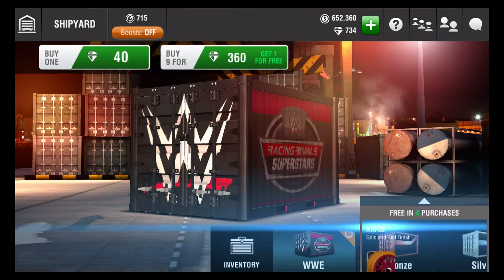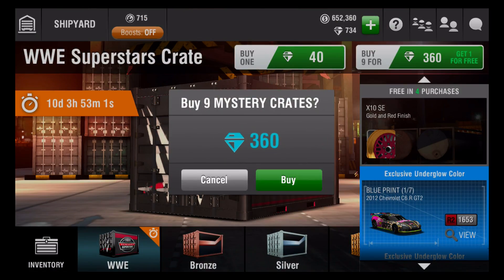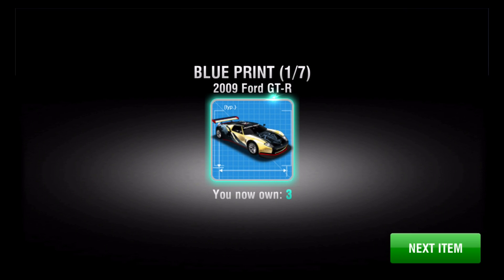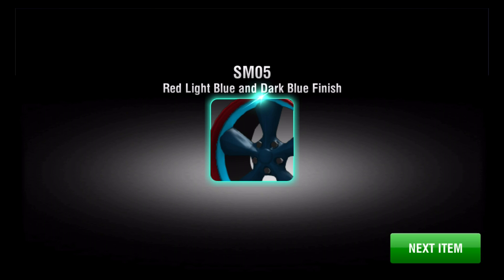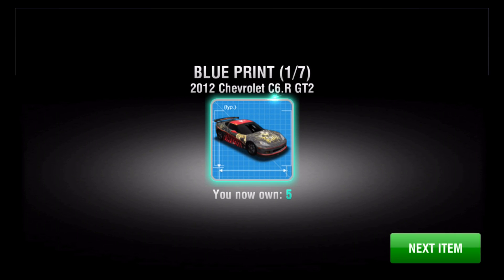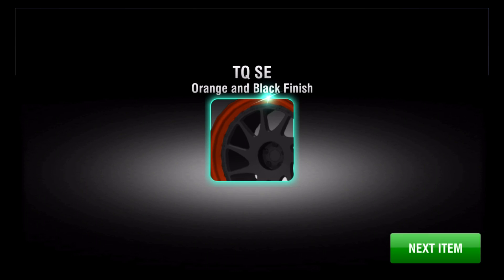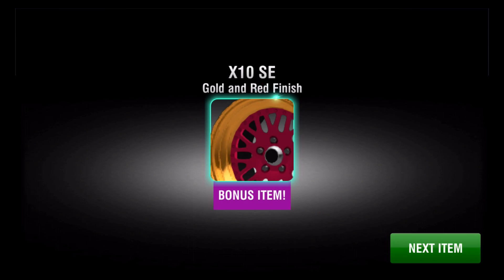So that was the first 10 crates opening. Let's open another 10 — let's see if we get lucky and get a car, we never know you guys. So we got three of these Ford GTRs. Are we going to get another car? No, we got rims. We got five guys! Let's cross our fingers. More rims, more rims.